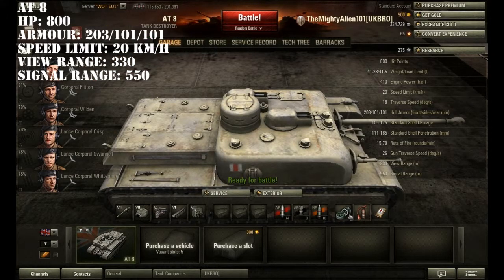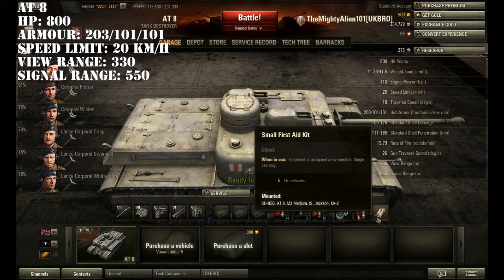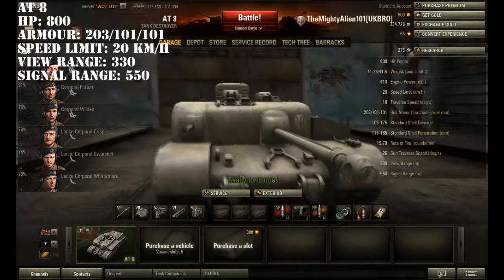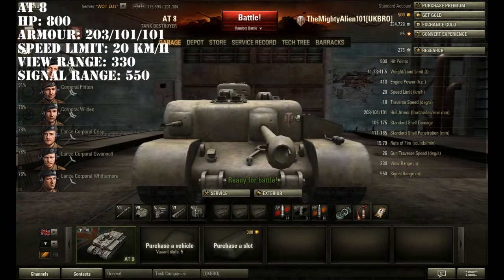Just the usual repair kit, fire extinguisher, and first aid kit. I haven't got any camo on this because I'm going to play this up front, obviously, because of the armour. I haven't got any equipment yet — I'm just a bit short on money.